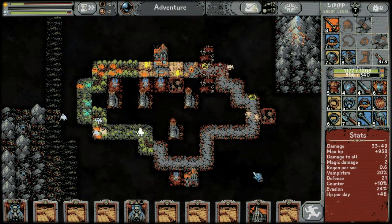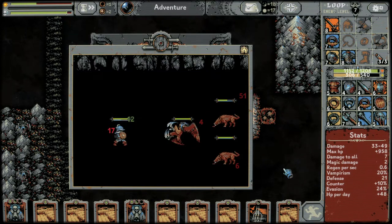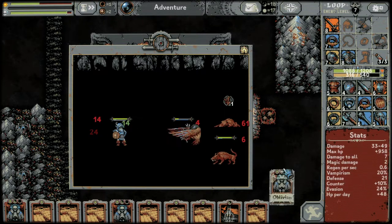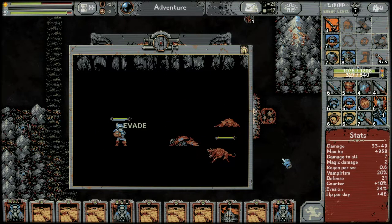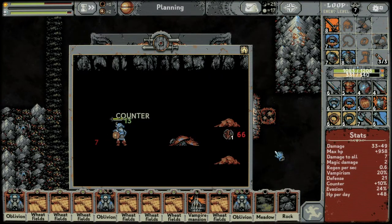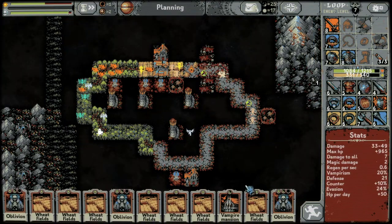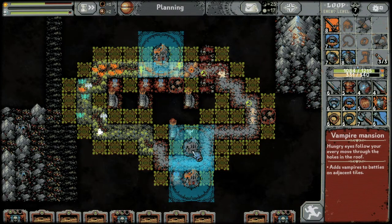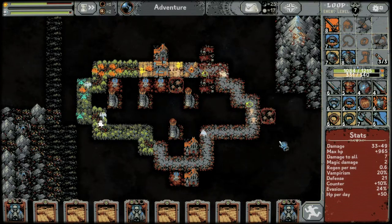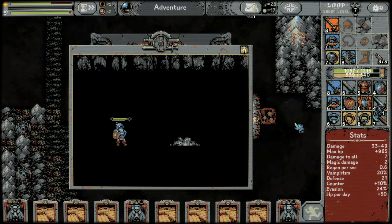We got a third oblivion — nice! We can't lose anything here so we have to pause. We have to place the vampire mansion down just because I'm struggling for room. Do we get our loop effects when we fight the Lich — does that count as a loop? I think I want to keep the sword we've got currently.